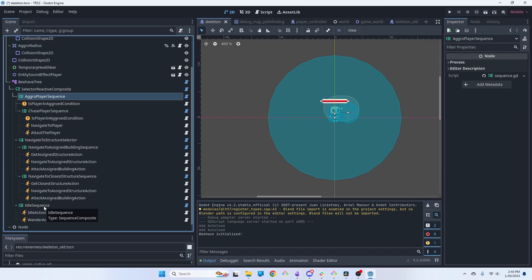If none of that works — they're not aggroed and they can't navigate to a structure — we just have an idle sequence where they basically wander around randomly. This really only happens in the brief moments after the town hall is destroyed and the game is fading out. I wanted to add this in just in case I want skeletons in a situation that's not the classic tower defense mode — maybe your character explores and finds some skeletons just chilling in the woods. I'm probably going to expand on this behavior tree in the future, but for now it works and feels pretty good.